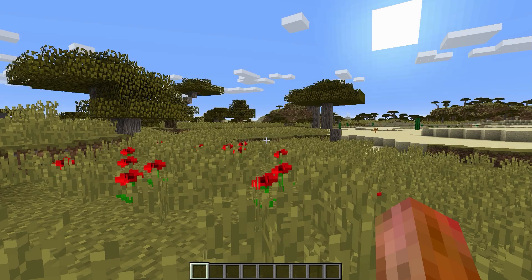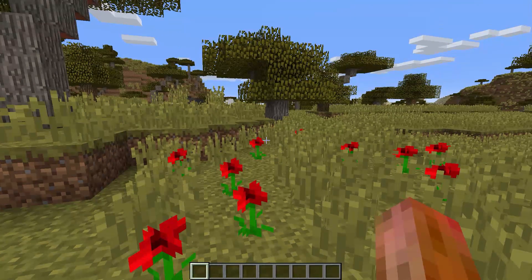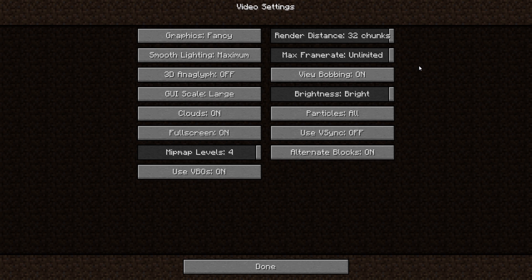Welcome back — let's jump right into the options. Under video settings we have a lot of different options to choose from. The first one I would like to turn on or off is VBO.